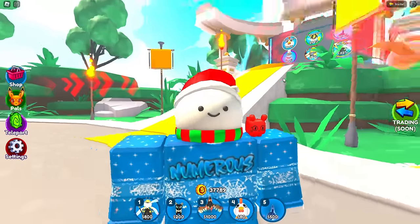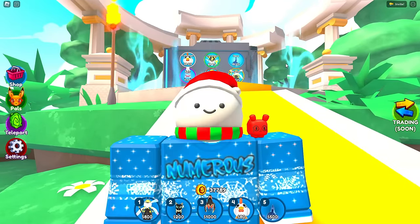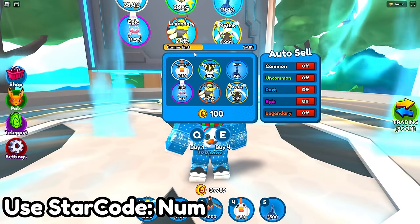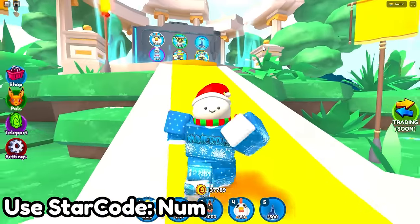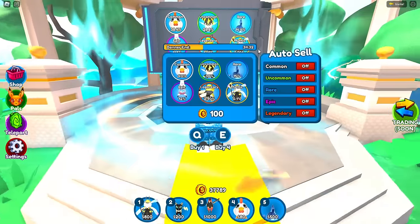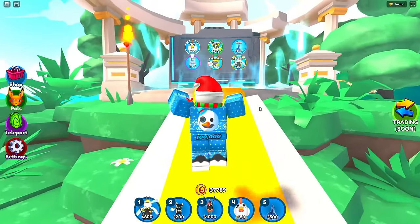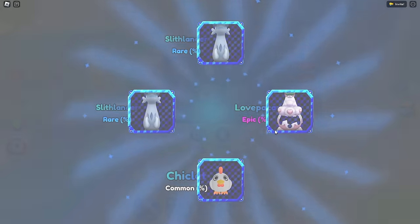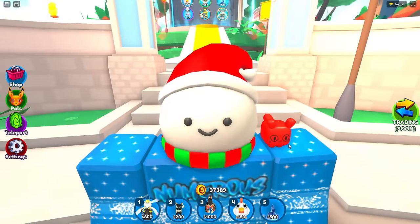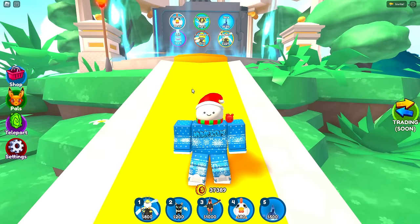We're actually releasing a lot more than that. With the brand new banner system currently in the game, the banner refreshes every hour, meaning you can get new units every hour. Now we can actually add more pals that you can try to summon, and there are a lot of new pals coming into the game — a lot of new ones you can get for absolutely free without spending a single Robux.